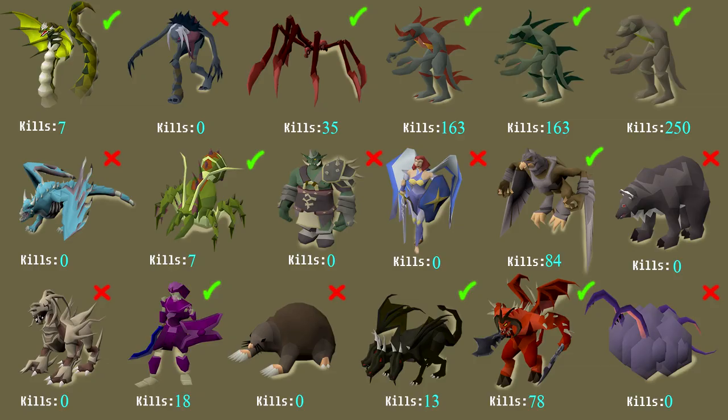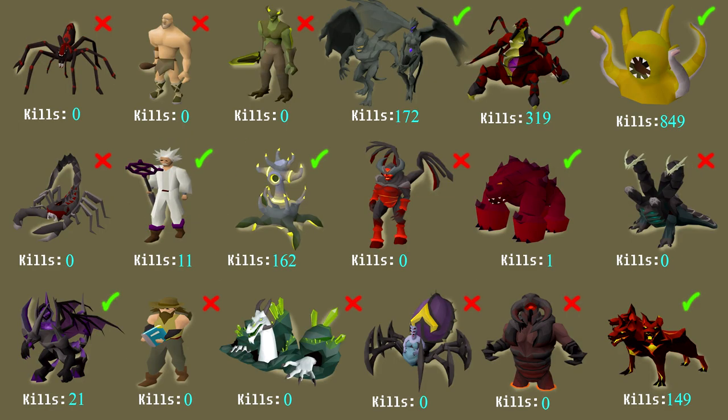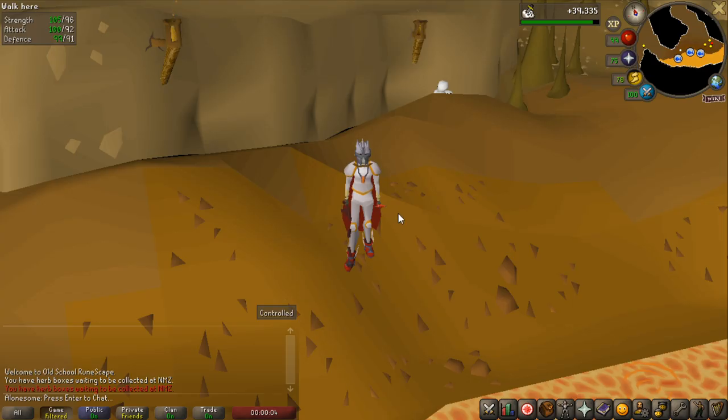What you're looking at right now is a spreadsheet of all the bosses I want to include in this series and what bosses I already have kills of. For example Zulrah — I have 7 kills and I've already learned it, so it won't be included. I will update the boss kills every single time I do a video. You can see 849 Kraken kills currently. Bosses with a red X I still want to include, and ones with a green tick I've already killed and learned. That's going to do it for this video — please remember to subscribe and leave a like. See you in the next one!